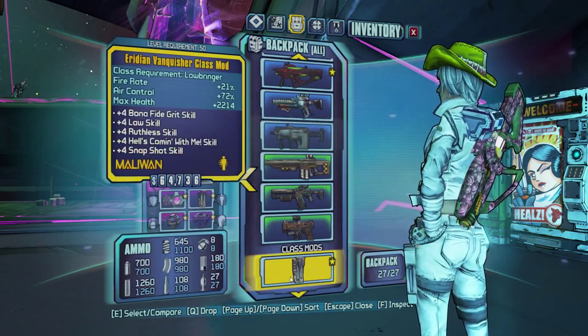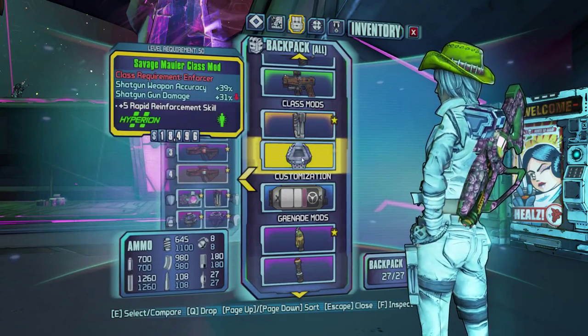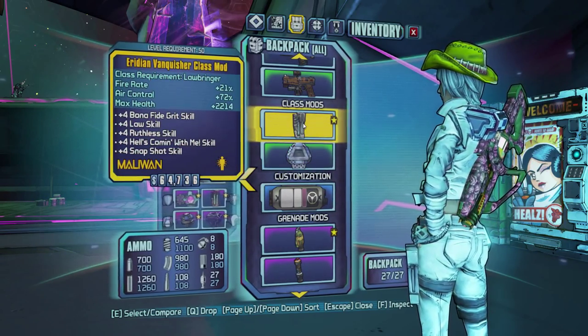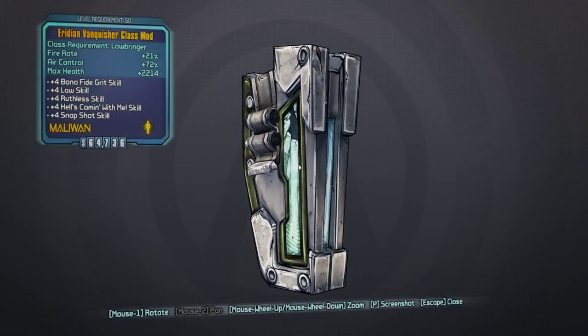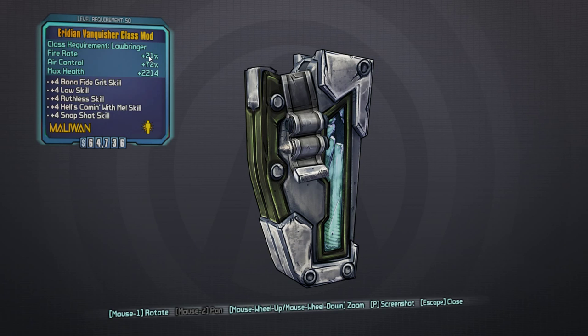It's a pretty bad class mod — the Celestial one is really good but this one is not great. Let's go ahead and inspect it. The fire rate is all right but I've still seen better on non-legendaries, and this is the max level so it doesn't get any higher. Air control is fun to use but not really necessary. Max health is actually pretty good and I like all these skills, but they're pretty spread out.